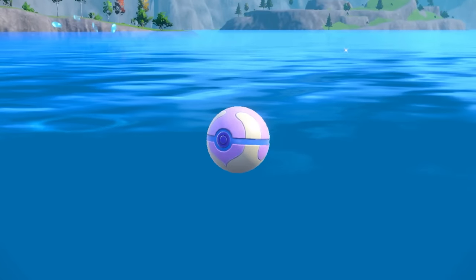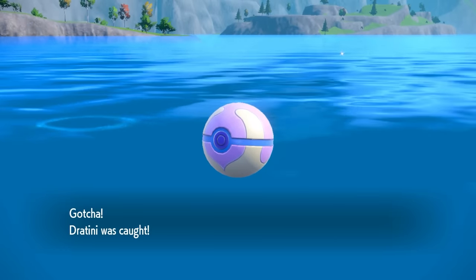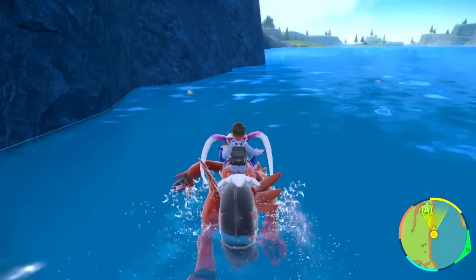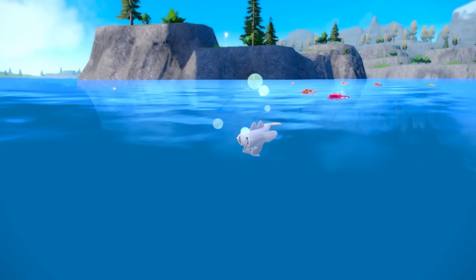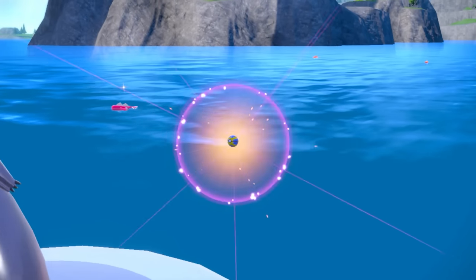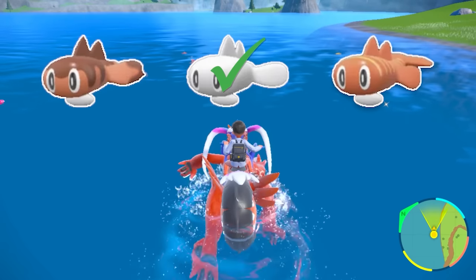Is it just me, or do other Shiny Pokémon you're not looking for always show up during the hunt? Comment down below and let me know. I continued my search in the water, and then I saw something white. I immediately swam towards it and was able to find my first Shiny Tatsugiri. I checked for Premiere Balls but didn't have any, so I did the most controversial thing and threw a Quick Ball at it and got it — first try. With one Tatsugiri down, I only had two more to go.